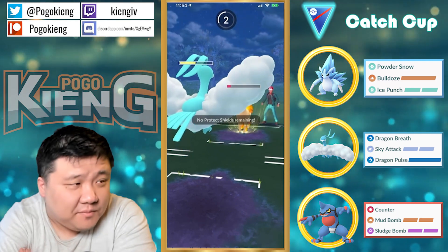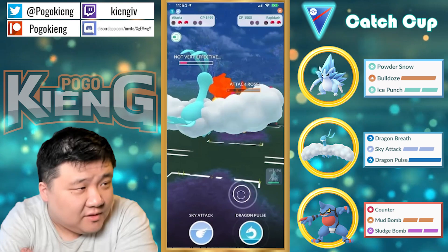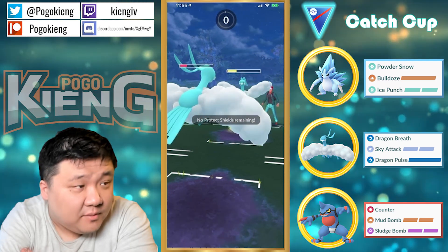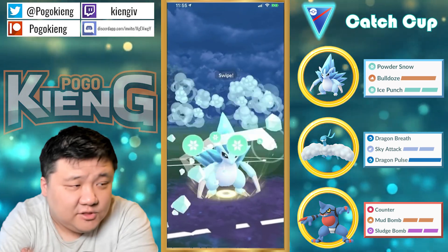We'll see who wins CMP, but it doesn't really matter because it has way too much health. This Sky Attack will KO — this Altaria probably has two. Not quite — okay, that's gonna be GG.